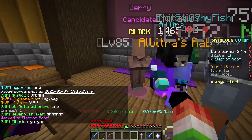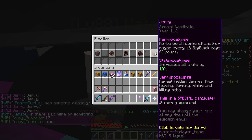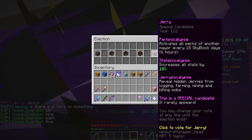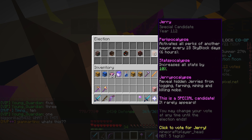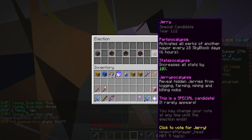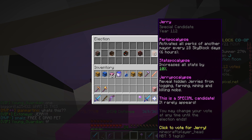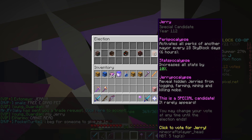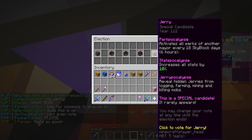There's Jerry, and everyone's just stuck right here. Perk one — 'Puckcopelips' (I don't know how to say that): activate all perks of another mayor every 18 Skyblock days, six hours. Perk two — 'Puckup stats': increases all stats by 10 percent. Perk three — 'Jerry Puckavelips': reveals hidden Jerrys from logging, farming, mining, and killing mobs.